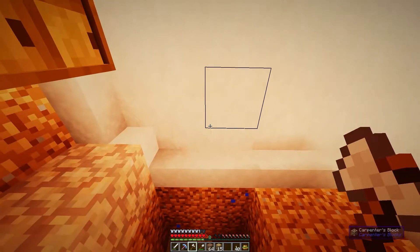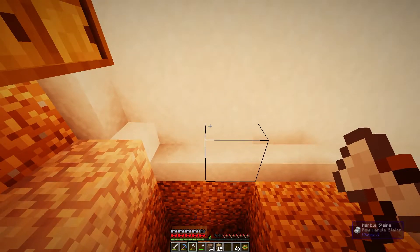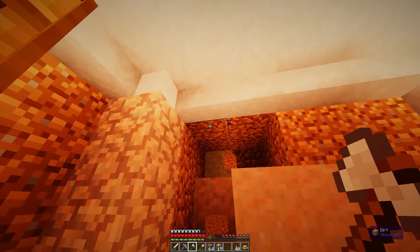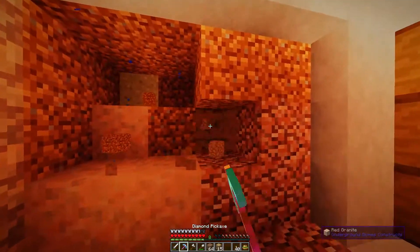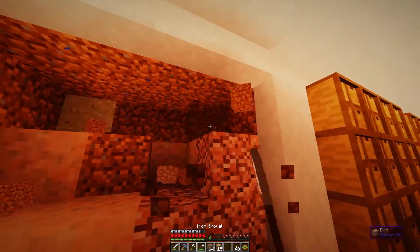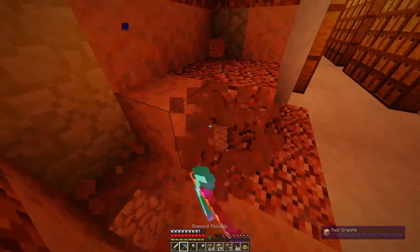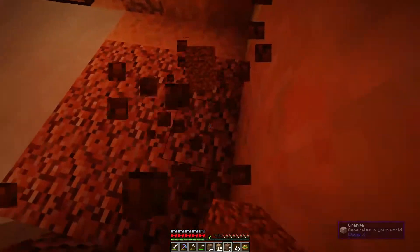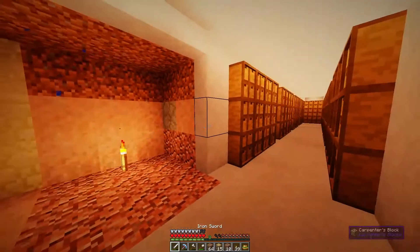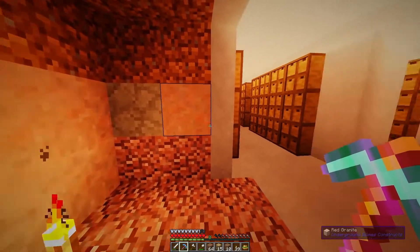Wait, I have an idea. We are using carpenter's blocks at the ceiling anyway. I think it's still going to drop through there if we do what I have currently in mind. This is annoying — all the different materials here. The game just had to throw everything right here. No, I wanted to place a torch. Oh my god. That means carpenter's block here.